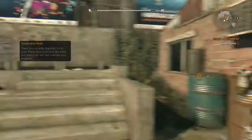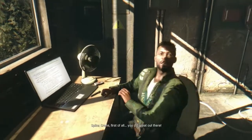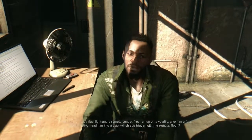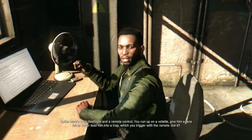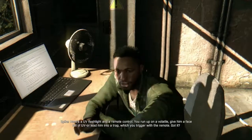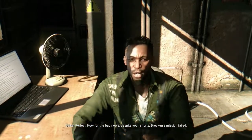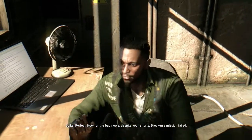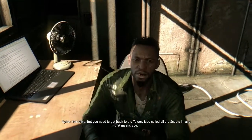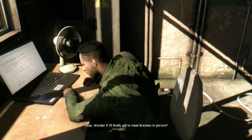Spike, what's up? Crane, first of all, you did great out there. From now on, if you need something, come see me. And to start with, here's a UV flashlight and a remote control. That'll come in handy. You run up on a volatile, give him a face full of UV, or lead him to a trap which you can trigger with that remote. Got it. Now for the bad news — uh oh. Despite your efforts, Brecken's mission failed. Shit, is he okay? He's alive, but you need to get back to the tower. Jay called all the scouts in, and that means you.